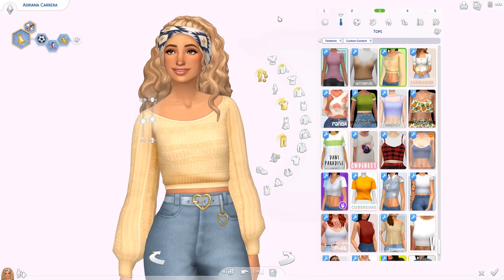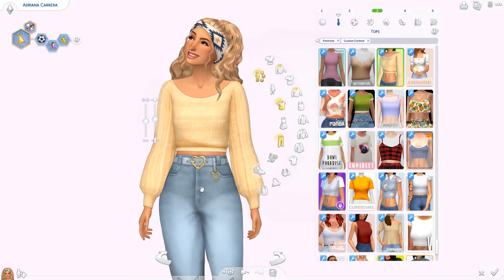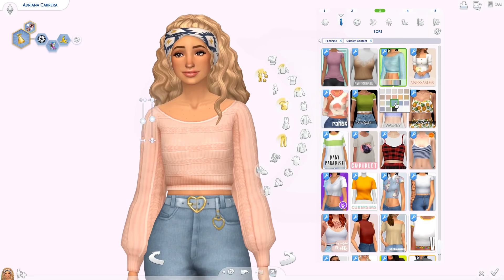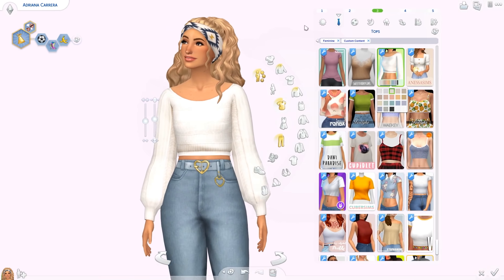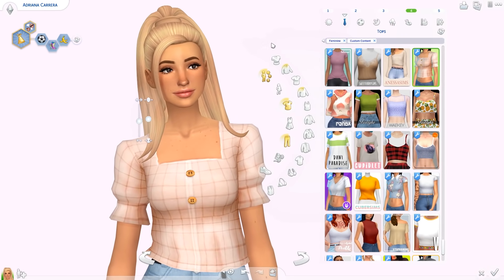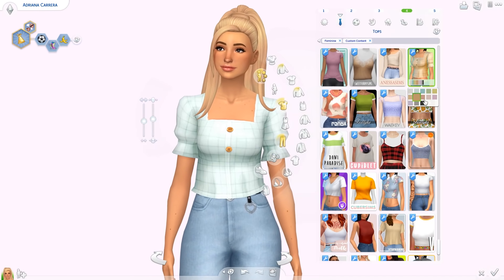Then we have two tops I'm so obsessed with that I put them in the thumbnail. First is the Apple Picking Sweater — it's cropped with big sleeves and I love the texture. The color palette is really light with pinks, blues, oranges, and even black, but the white ones just look so good. Then there's the Afternoon Bike Rides Top — I have absolutely nothing like this in my game. I love the sleeves and the 3D buttons. Everything about this top is so cute.